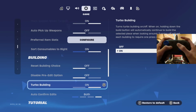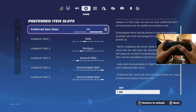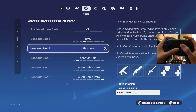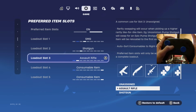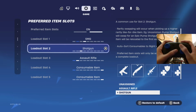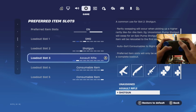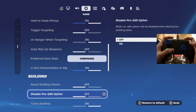For preferred item slots, this is personal preference, but here's how I have it: SMG on the first slot, shotgun on the second, AR on the third, then a mini and a med kit. The reason I have it like this is so I can shoot my shotgun and instantly go to the SMG, or shoot my shotgun and instantly go to the AR. This makes it a lot easier when playing.